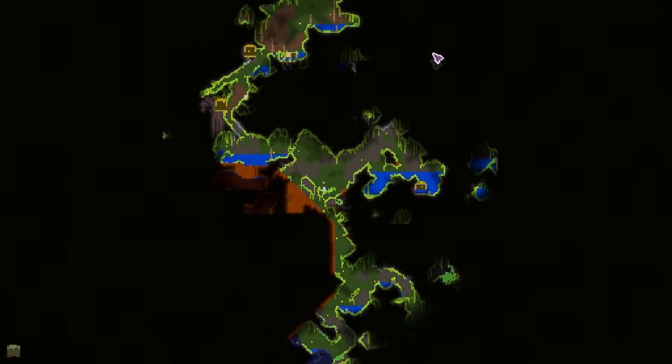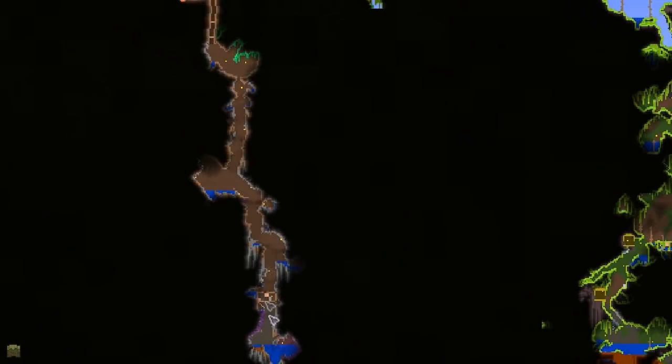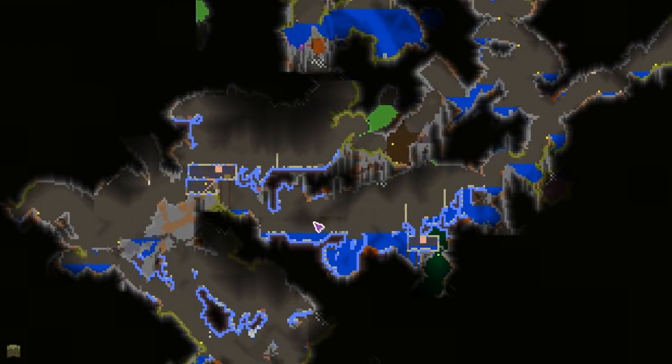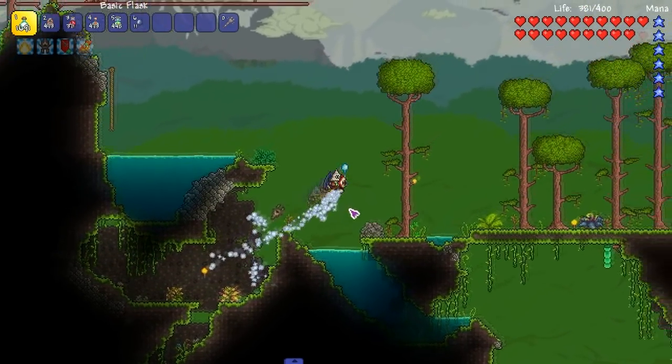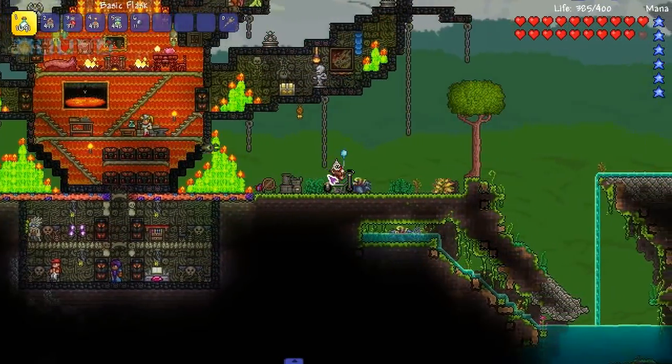Where do you fight one of those? Underground, of course — duh. Where's a good underground spot? Right there, perfect. It's towards the tree, no problem. Let's scoot our way over there.